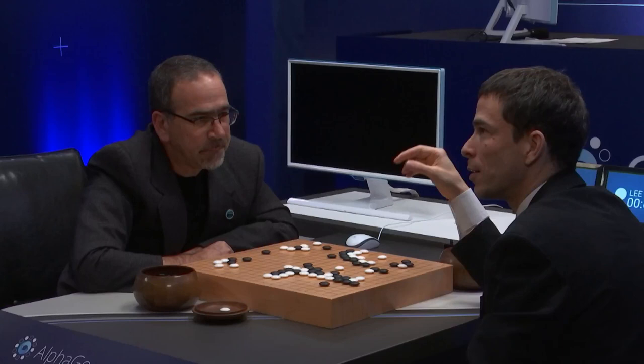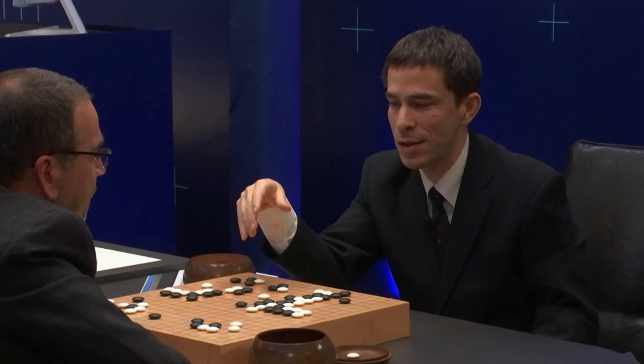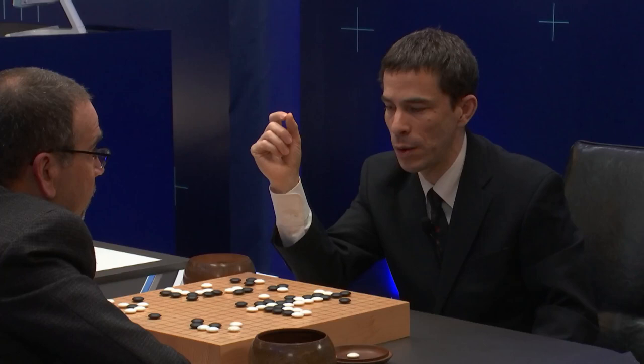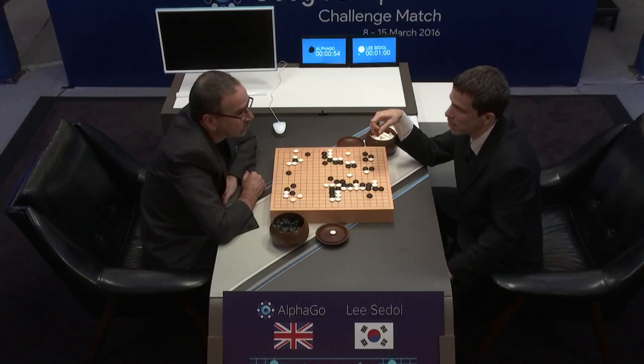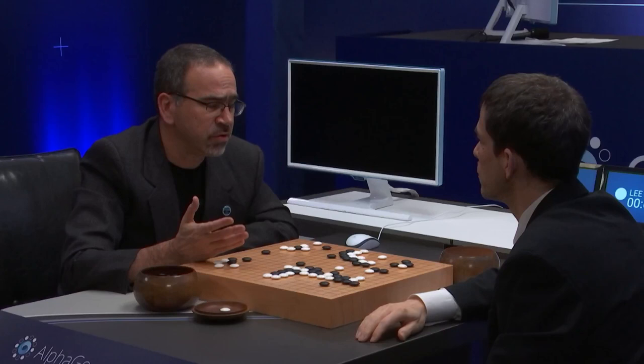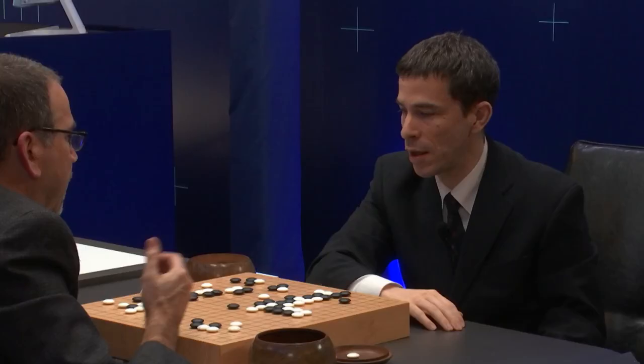My theory here is that the moves Lee Sedol used to break up this center took me by surprise. I wouldn't be surprised if they were sort of outside the tree of variations that AlphaGo was creating, because it was a brilliant sequence. Which is really amazing, because AlphaGo performed virtually flawlessly in the first three games. And in this game also, I think AlphaGo was playing a good game.